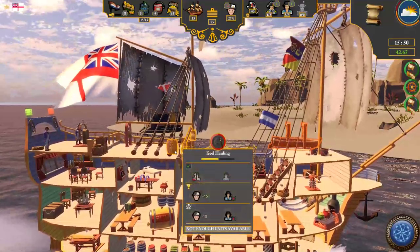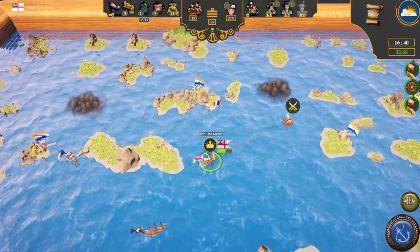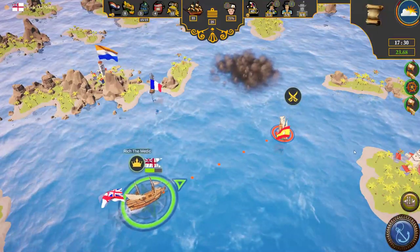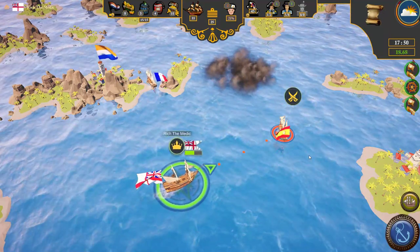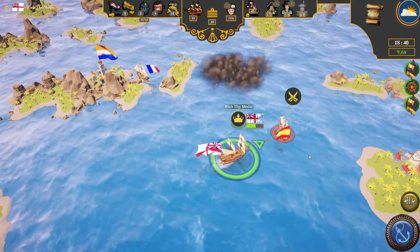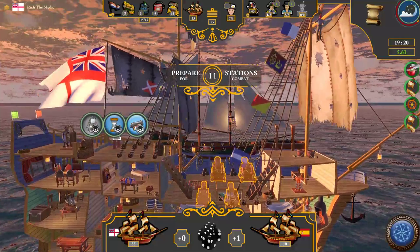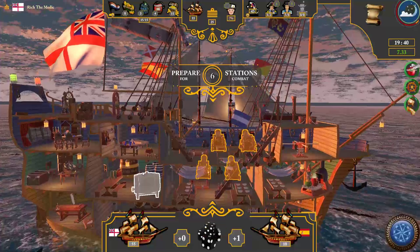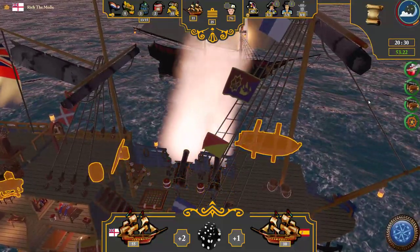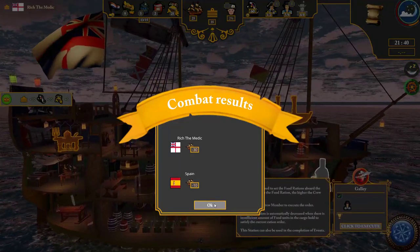I'm keelhauling someone — not enough units, okay, that's fine. After this battle we'll check on the blinking stuff. It seems like if we don't go right to our orders immediately, we'll never make some of these things. Well, is that another ship of Portugal? Sure it is — let's go kill them. Don't die now. Yes, Her Majesty's Ship — beat to quarters! I don't care if you're mutinous, man the cannons! Looks like we got nothing — oh, we got some gold. I'll take gold.